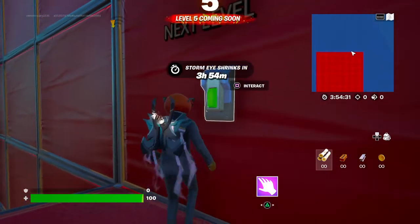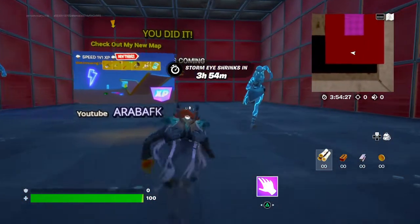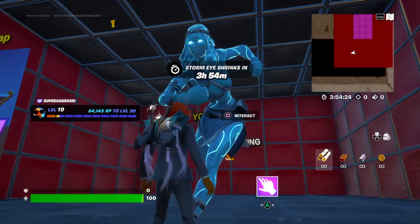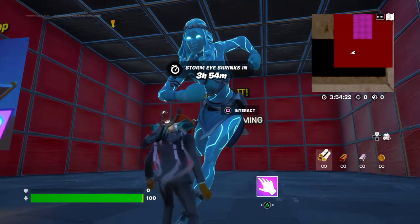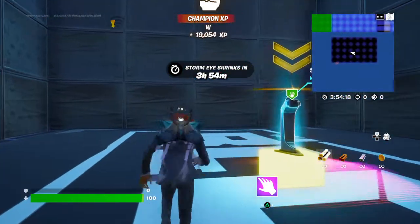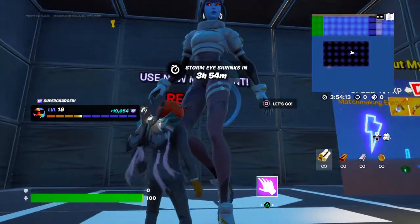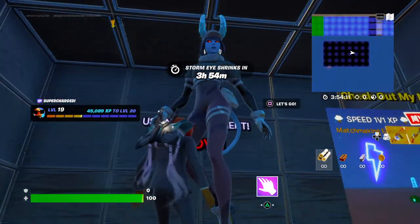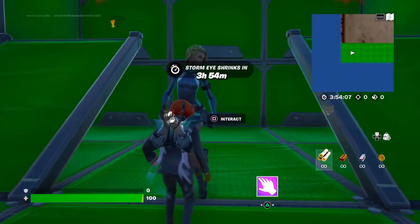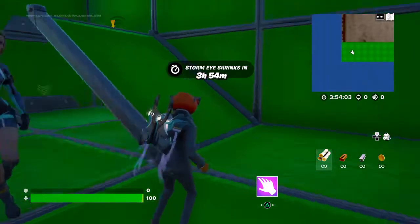You can grab this if you want, and then you're going to interact with this. Next level. Then you'll see the Frozen Girl statue — interact with that. You're getting basically 20,000 XP early. Then you want to click on this statue — let's go — then interact with her. Hit Sprint Jump Mantle.